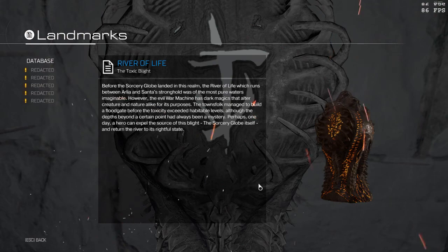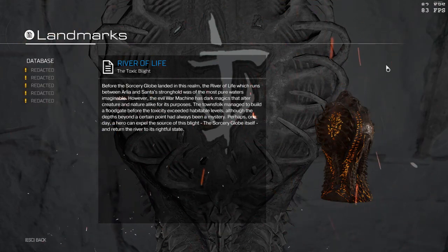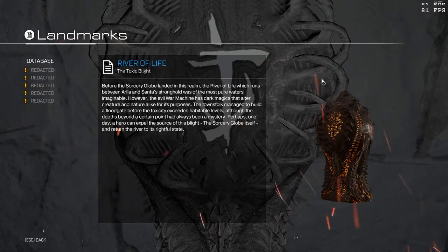River of Life - the toxic blight. Before the sorcery globe landed in this realm, the River of Life, which runs between Arlia and Santa's stronghold, was one of the most pure waters imaginable. However, the evil war machine has dark magics that alter creature and nature alike for its purposes. The townsfolk managed to build a floodgate before the toxicity exceeded habitable levels, although the depths beyond a certain point have always been a mystery. Perhaps one day a hero can expel the source of this blight - the sorcery globe itself - and return the river to its rightful state.